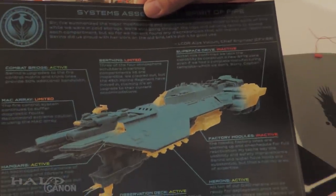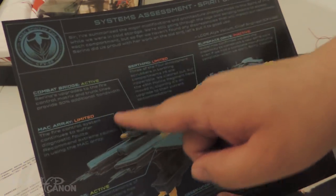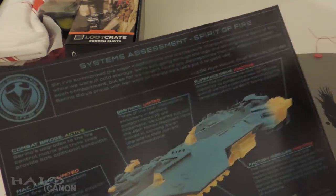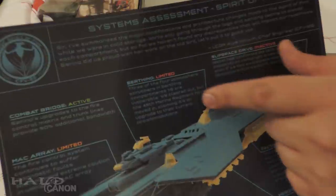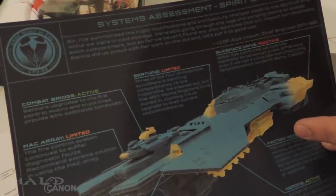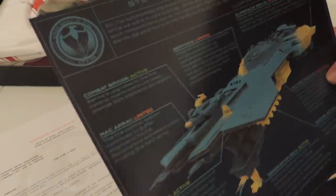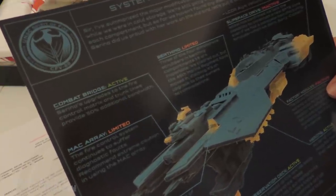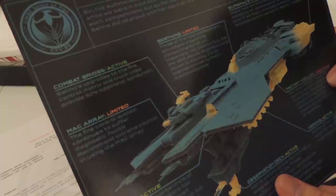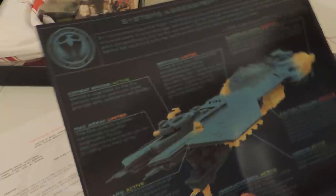Next up we got the schematic — actually a systems assessment — of the Spirit of Fire. Slip space drive inactive. Birthing limited: three of the four atmosphere scrubbers in birthing compartments, one through five, are inoperable. MAC array limited — the firing control system continues to suffer diagnostic faults. That explains the lack of MAC in the campaign, from a canonical standpoint, obviously.